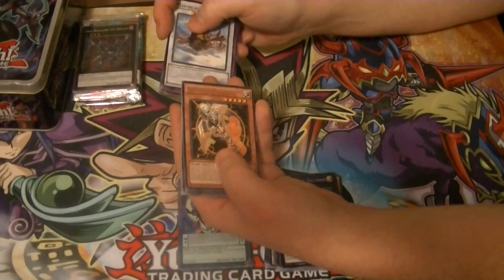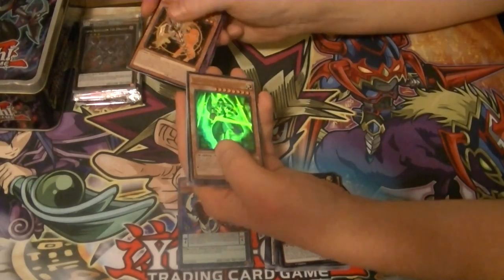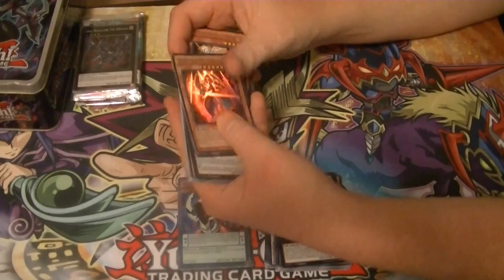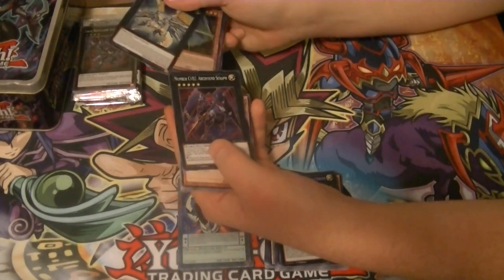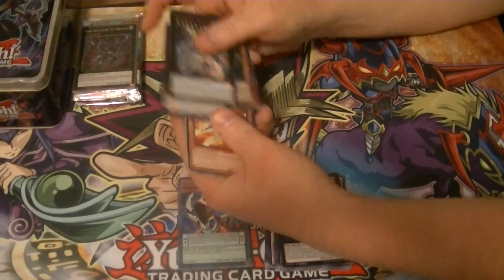We've got a Rare Artifact Caduceus, Ultra Rare Swordsman of Revealing Light, Secret Number 99 Utopic Dragon, and a Super C102 Archfiend Seraph.